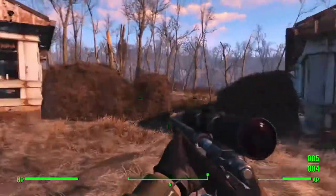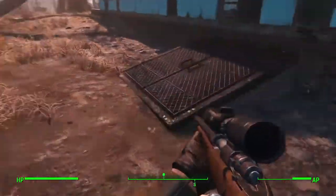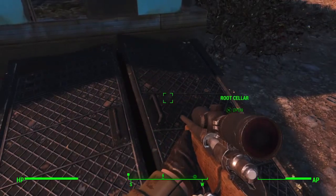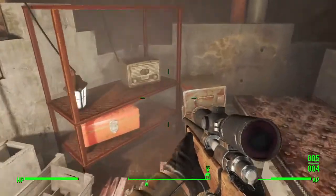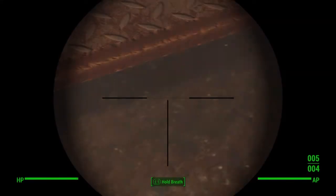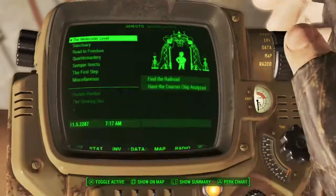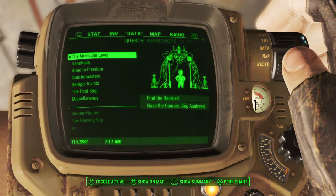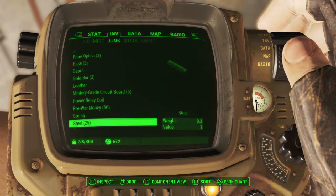You go behind this house over here at the very beginning when you go out of the vault. There's a hatch, so you go into the root cellar. When you go down here — I already cleaned it out — but there will be three gold bars: two underneath there and one over there.